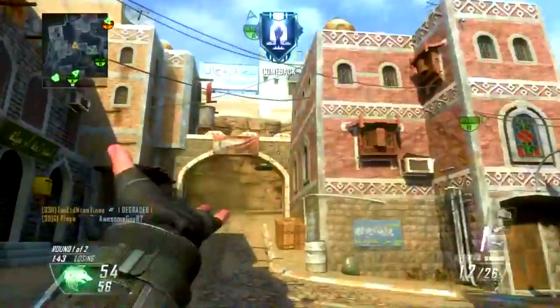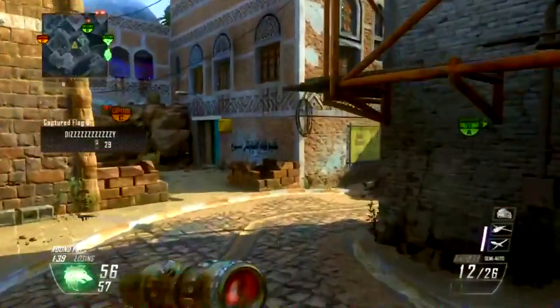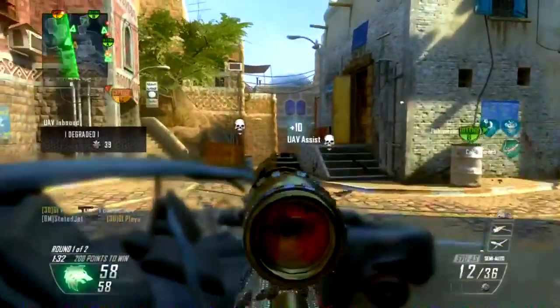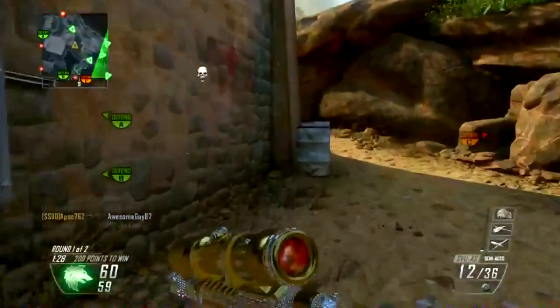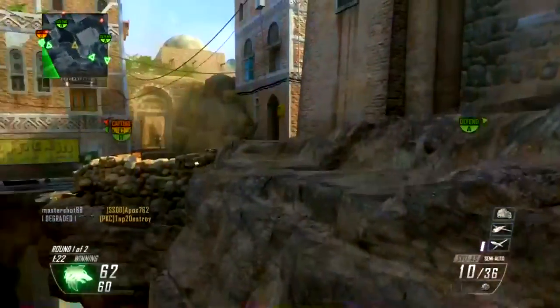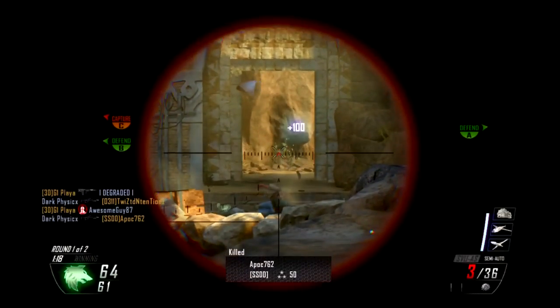I hope you guys enjoy this. Diamond camo — you can get it when you get all your snipers gold, and you can get it for any other class too, you just gotta get all the weapons in that class golden. Diamond camo is pretty sick, really sick. Especially in a nicely lit place it looks so amazing. Please drop a like for diamond camo — I'm not the first one, but I did it guys!